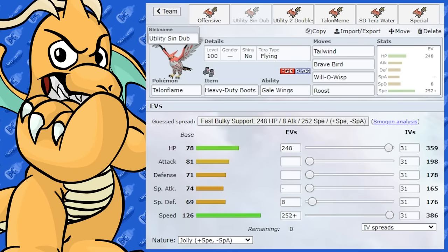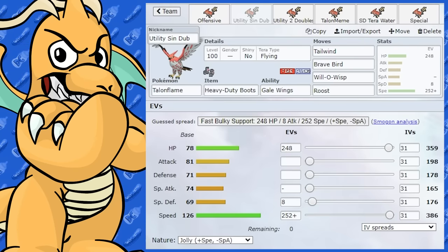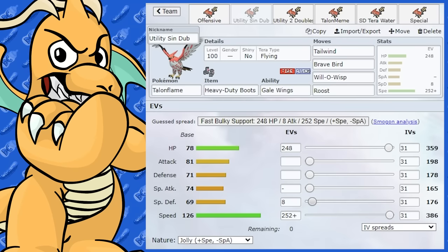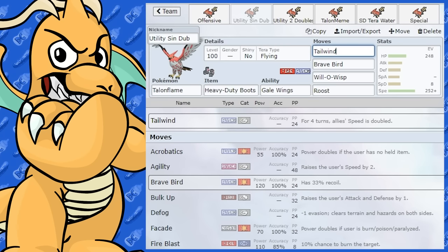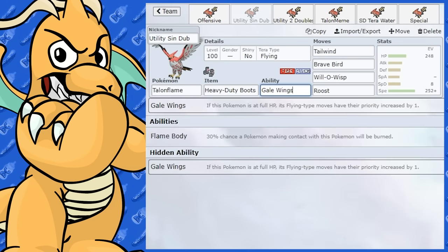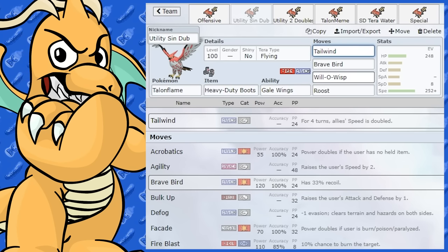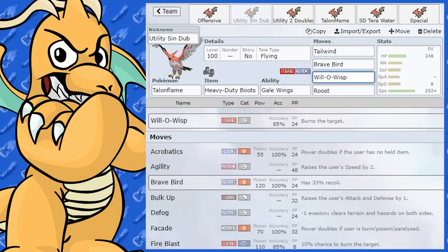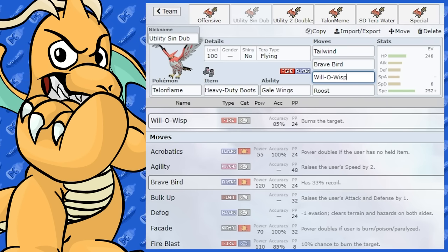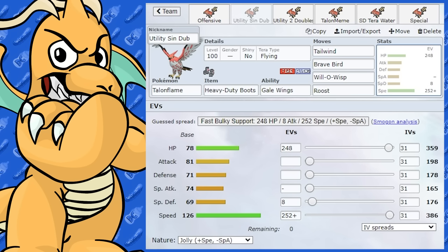These next sets are more utility-style Talonflame. With only 81 Attack, it isn't all that great offensively, but it does have a good ability and learns quite a few useful utility moves. Tailwind is an excellent move to run — you've got Gale Wings making it priority. Will-O-Wisp is very good too, letting you spread burns. You can pass off a burn, take some damage, and then Roost it off. Roost and Brave Bird always work nicely in tandem.